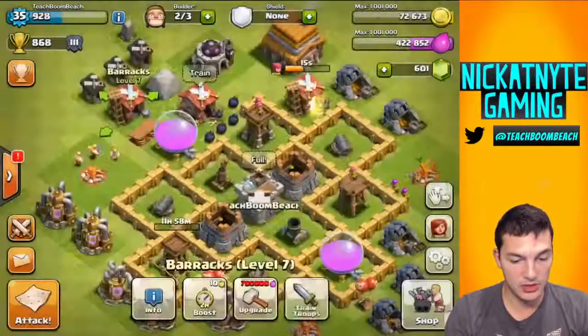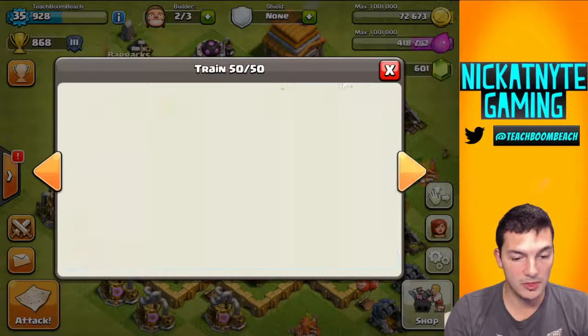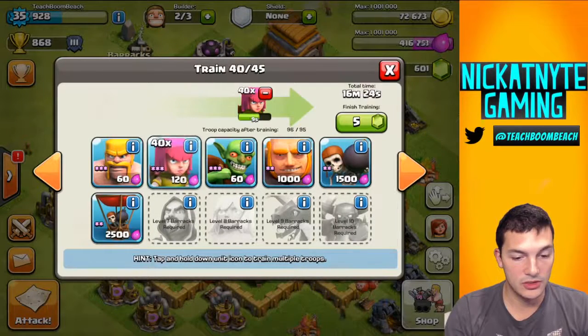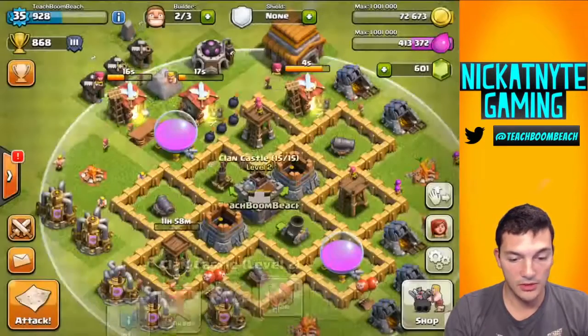Let's go ahead and build some more troops though. Let's go with just a standard barge — maybe that'll be a little bit better for us. I already have archers in this one. Let's see what I've got in the third one — I will do all barbs. All right, so we'll build those up.